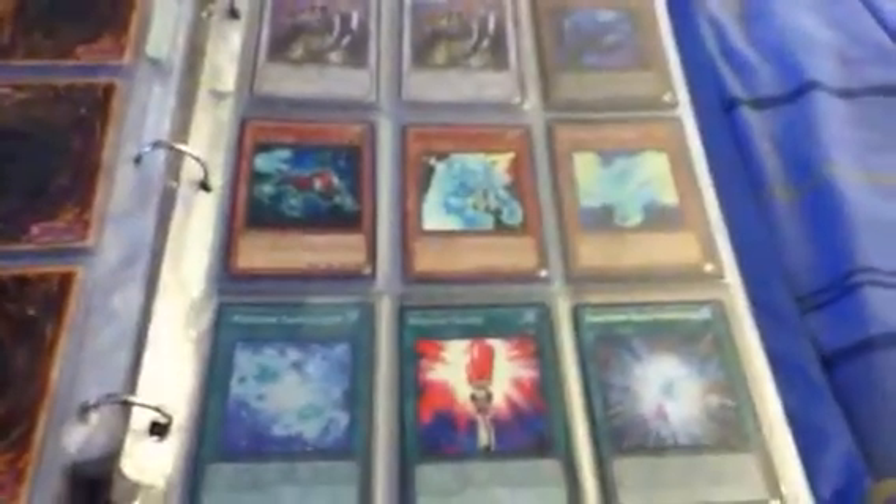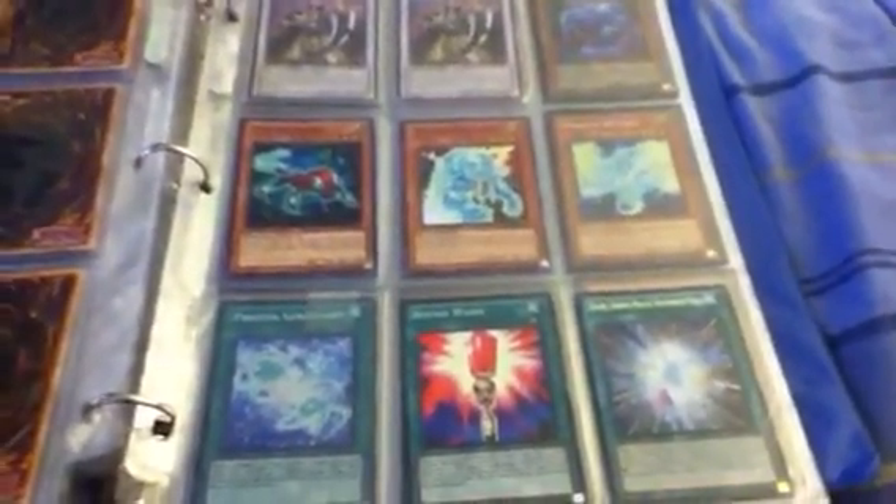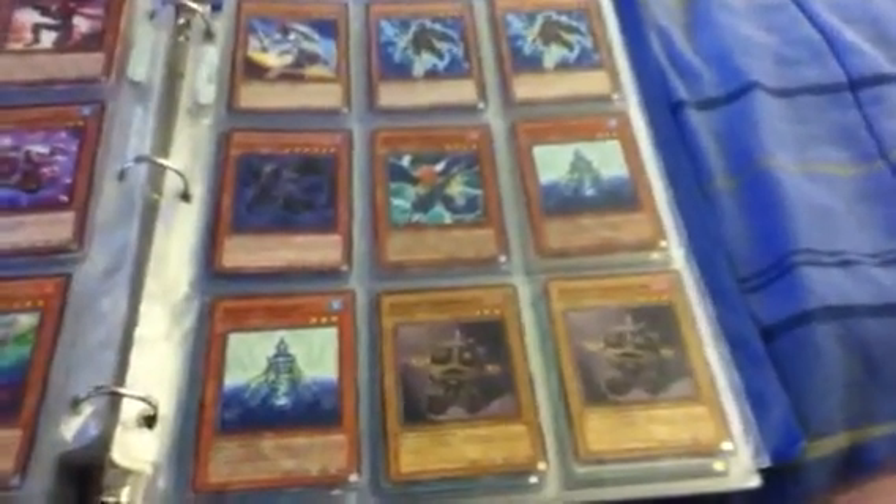I'm looking for Constellar stuff, specifically three Constellar Sombre, two Constellar Pollux, one Constellar Ptolemy M7, two Omega, one Gaia, and I'm also looking for one Starliege Paladynamo.